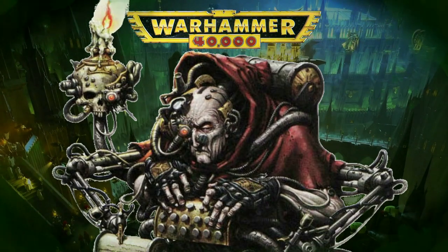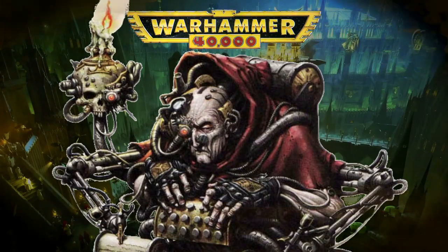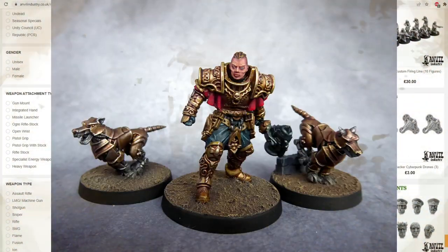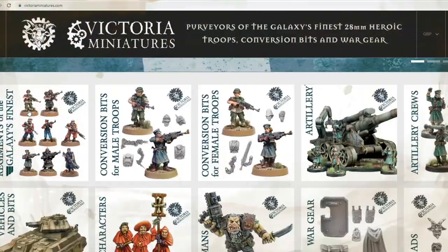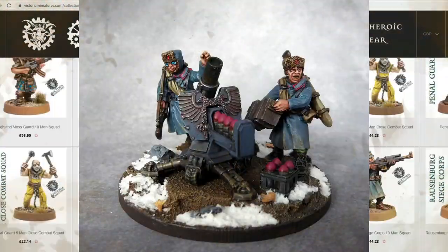A lot of these alternatives are not strictly cheaper than GW; however, I have some experience with all the following lines — building and painting them — so I can attest to their quality. Anvil Industry have a massive range of resin miniatures and bits and are well worth taking a look through, offering crazy amounts of customization. Victoria Miniatures also have a wide range of resin bits and units which, although may take some work, are lovely models. I worked on a Valhallan army for a client and they looked great once all said and done.